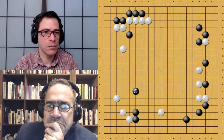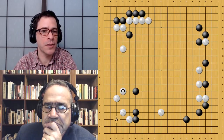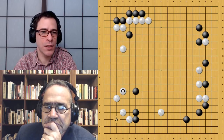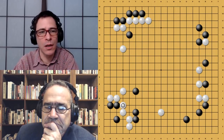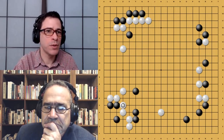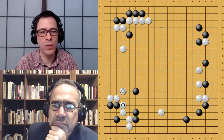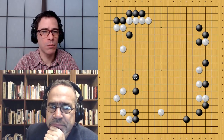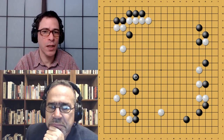AlphaGo will almost always jump somewhere on the left side. So the question is: will that be a wasted peep? For the time being it looks like an overplay for Black to cut at B. Black is going to be looking at that aji. It's a position where it depends on what happens in the future — it's very easy for that Black stone to be wasted and turn into mochikomi, a move that gives White some extra territory. But Zero is very good at making use of that stone later in the game.